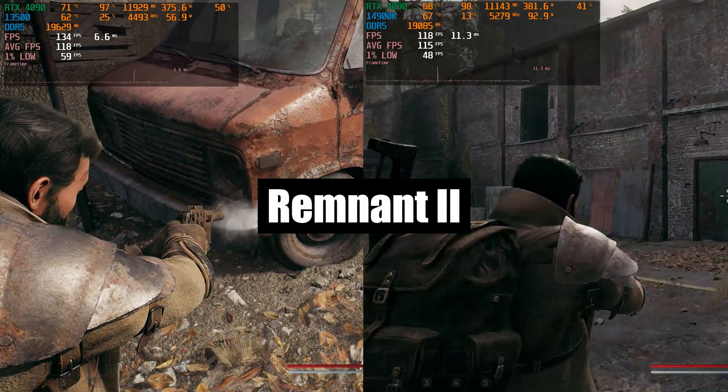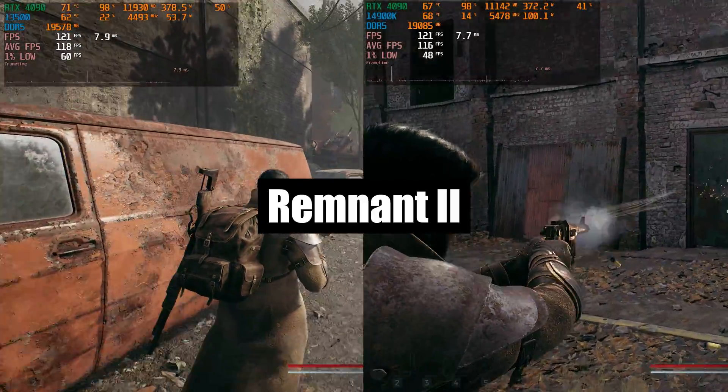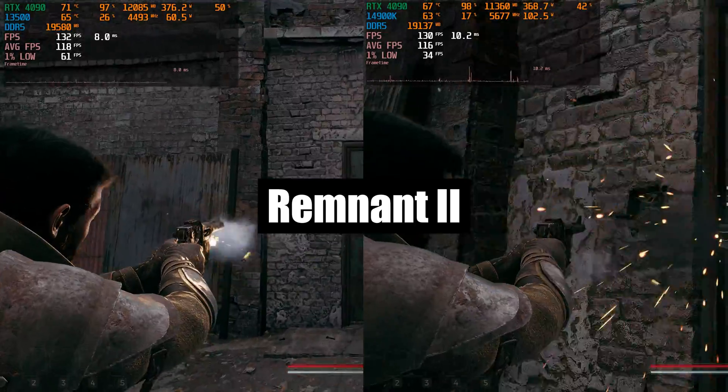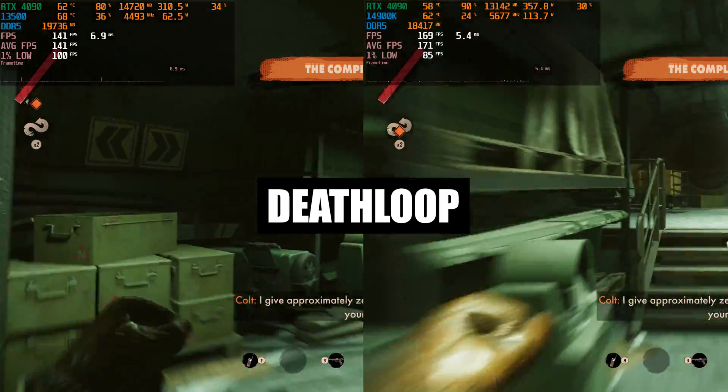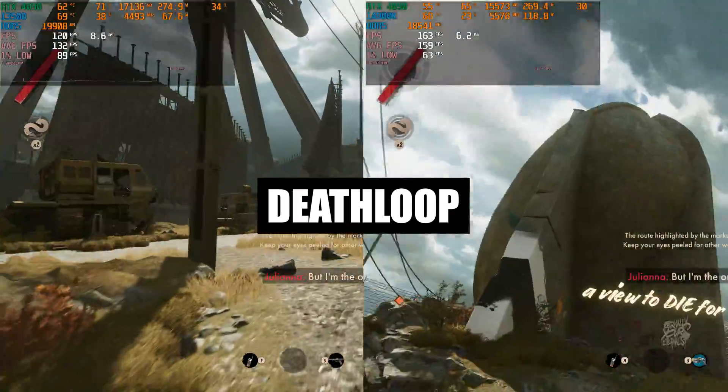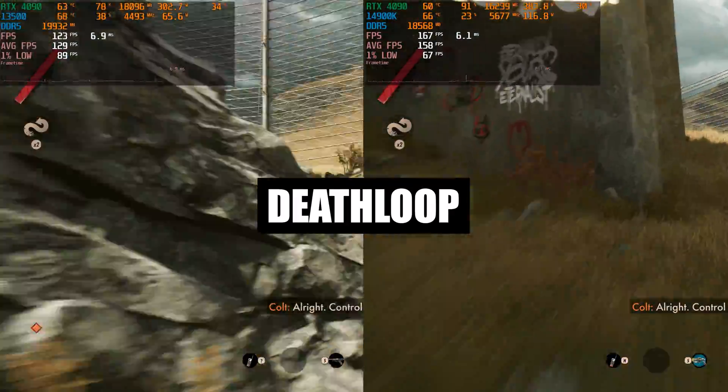At first glance the result was the same. But as soon as I started shooting, the 1% low on the 14900K dropped to 34 FPS. In another game, the 1% low is better on the 13500, but the average FPS is better on the 14900K.